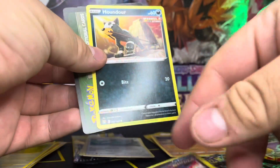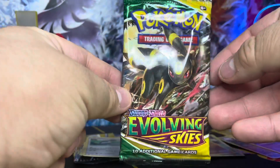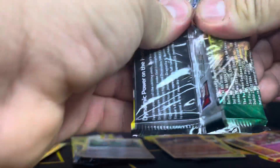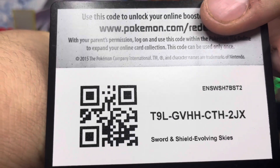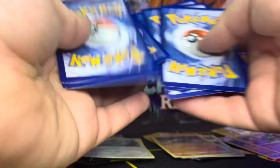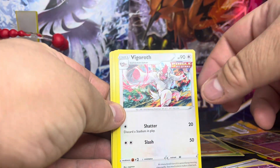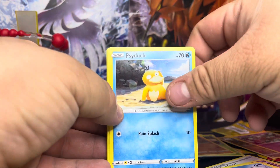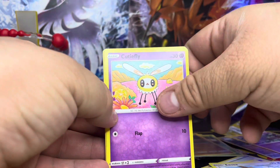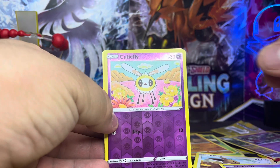Here's the Houndour holo — I have a lot of them. Here's the Houndour, and here's the call card for you guys. We have energy card, electric, Full Face Guard trainer, Hypno, Psyduck — oh, nice looking Psyduck! — Cutiefly, Ampharos reverse holo, Cutiefly again — so now we have a regular and a reverse holo one — and then for the rare, a non-holo Torpejus. Technically the only good pull was the holo Houndour that came with the blister and the coin.